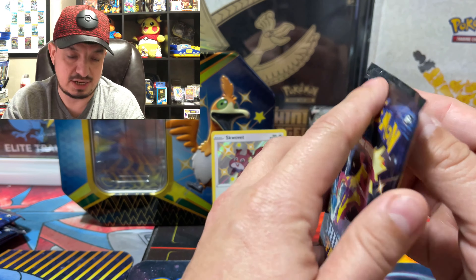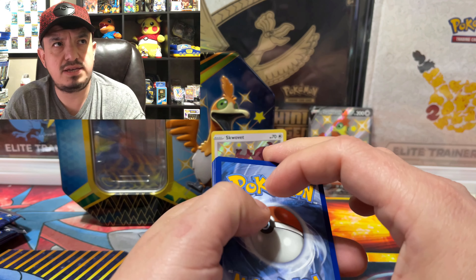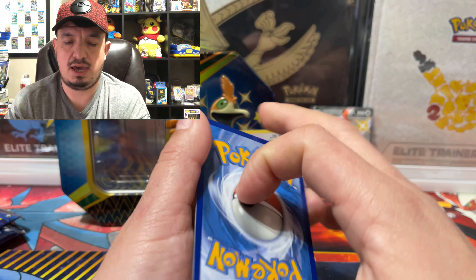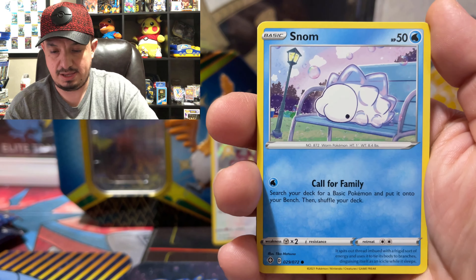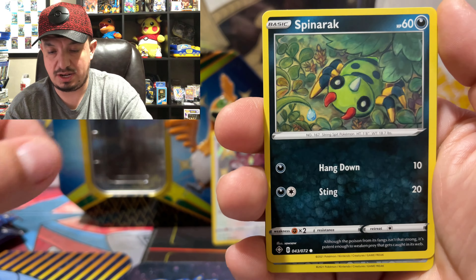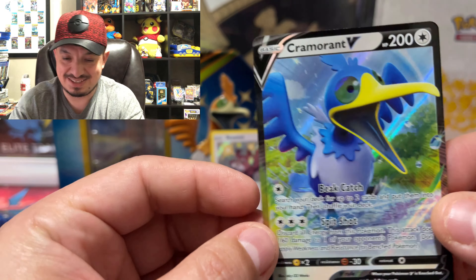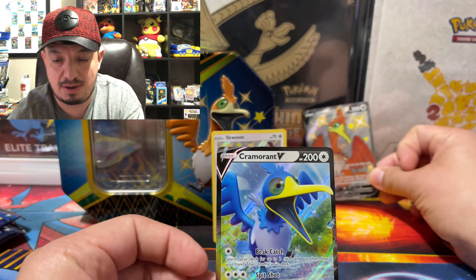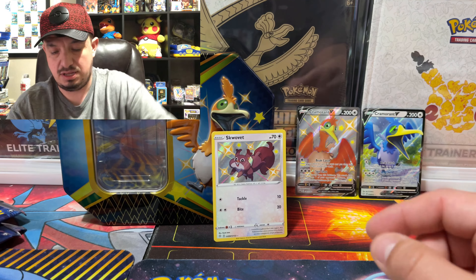Now we have shiny Toxtricity V-MAX and shiny Toxtricity V — one, two, three, four to the front. We have another Grass Energy, a Luxio, a Snorlax, Ball Guy, Snom, Morpeko, Cufant, Sizzlipede, and a Team Yell Towel. Nice — and a Cramorant V! There you go — we wanted to see the regular color, which is blue. And this is the shiny Cramorant right there. Let's leave that one right next to his shiny version.